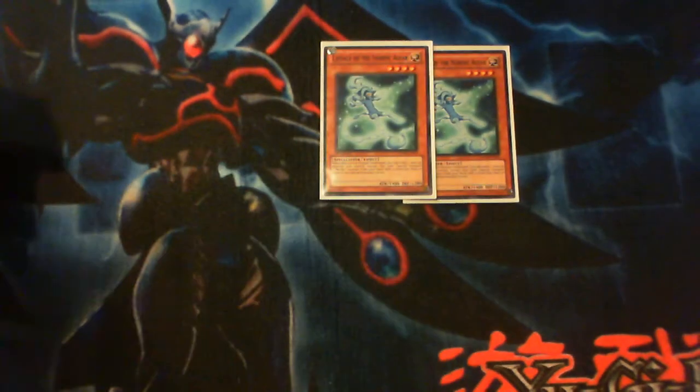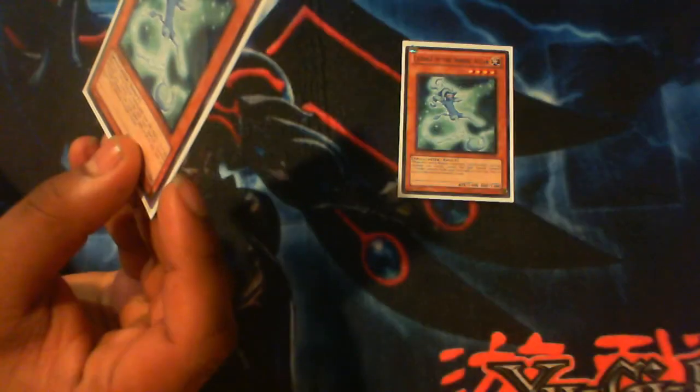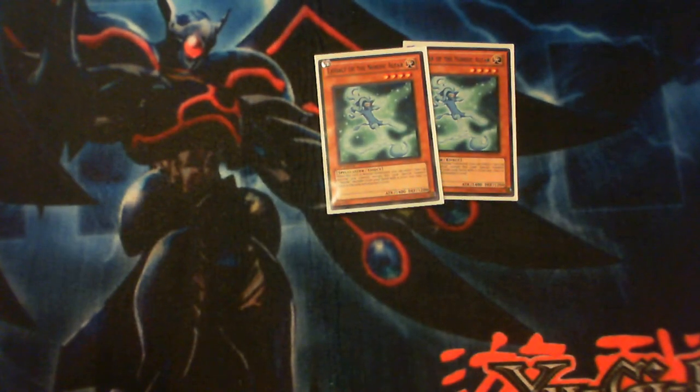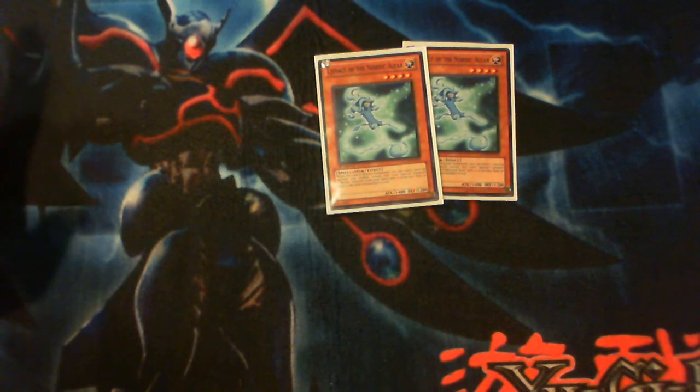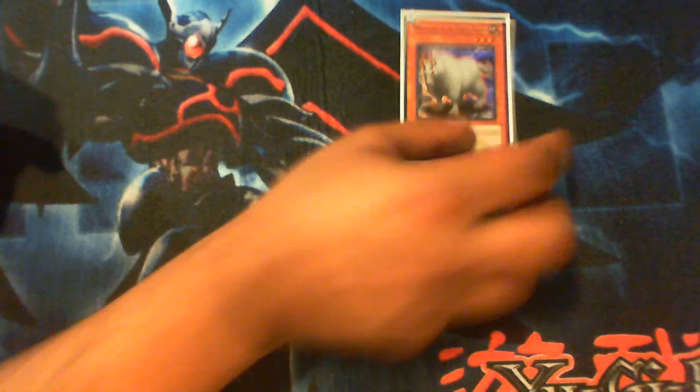Next we got Josen of the Nordic Alfar, a level four light monster with a pretty good effect. When this card is normal summoned, you can select any monster on the field and special summon a monster from your hand whose level is equal to or less than the selected monster. So if you have a big monster on the field and summon this guy, you get to special summon something — and since you run so many tuners, it's just another synchro opportunity. Overall a good card, and it's a light monster.